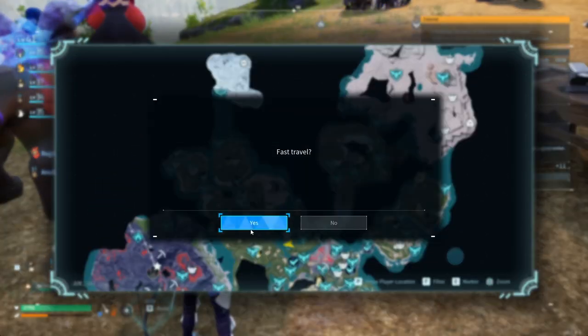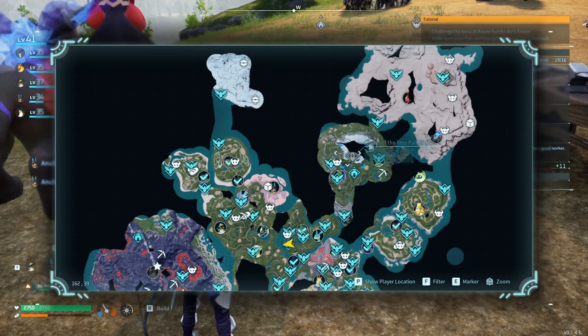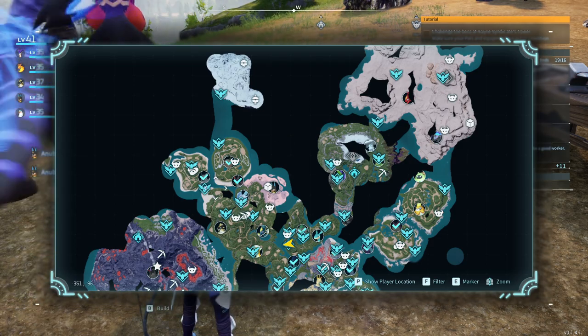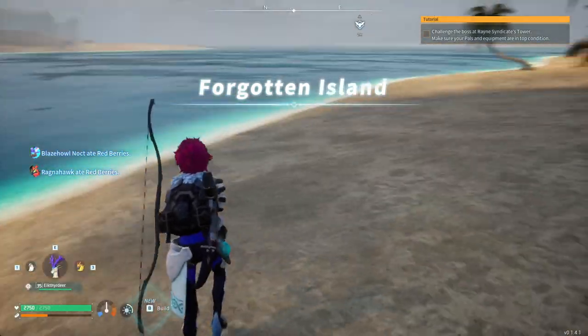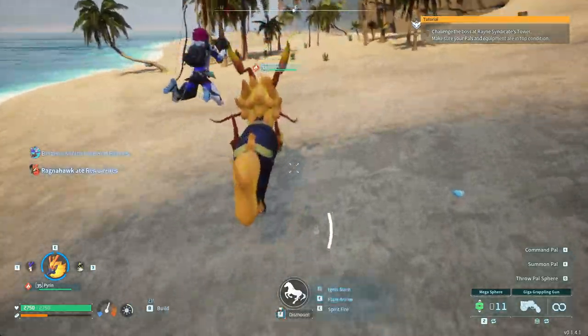I want to show you a good place to farm palfluids for your cement. It's called Asherope Hill. Take the waypoint to Asherope Hill and there will be lots of kelpsey and celery on this beach.